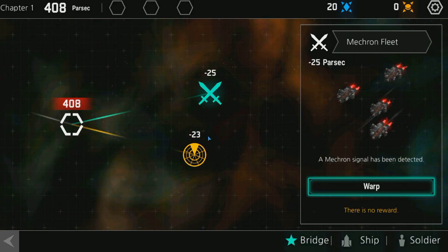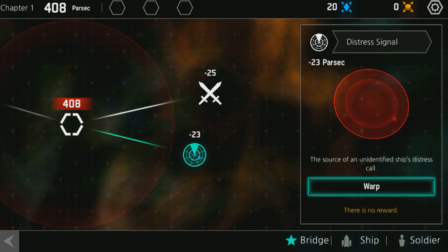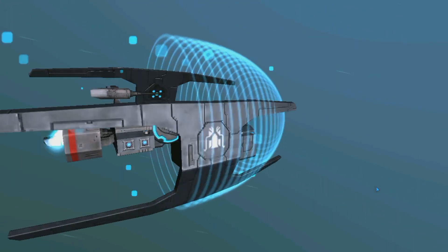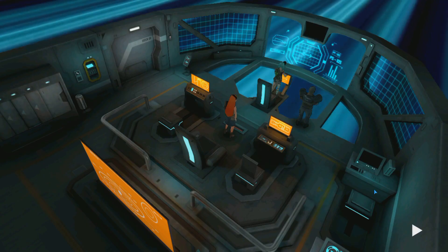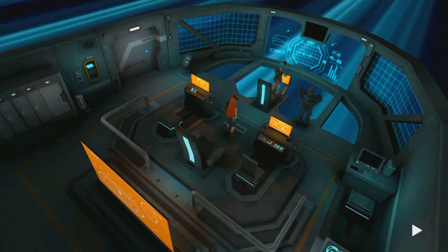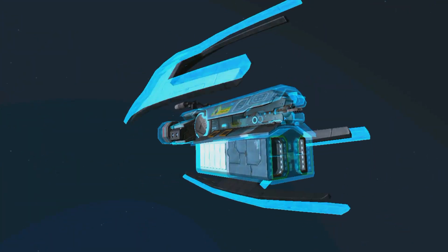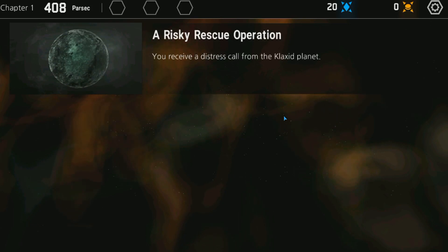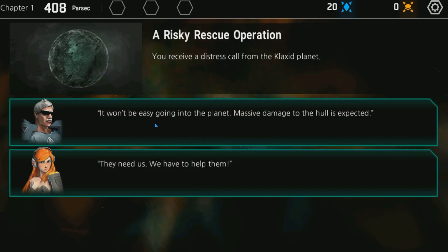We have a fight over here with a Mecron fleet, and over here they've got a stress signal. Let's see what's going on. A risky rescue operation — we receive a stress call from a blockaded planet. It won't be easy going in; massive damage to the hull is expected. 'They need us, we have to help them.' Very FTL-style options. Let's go for the second one.